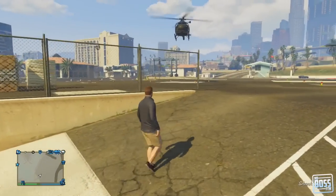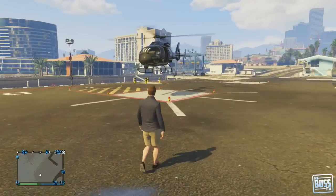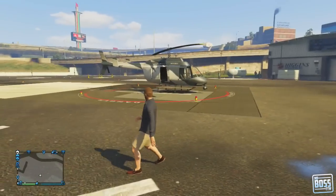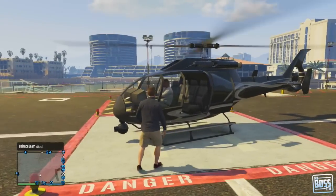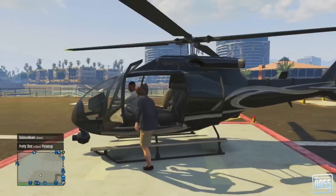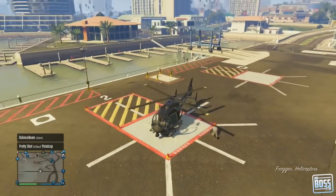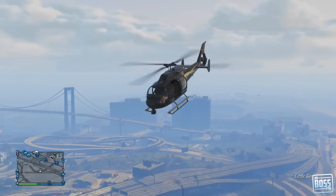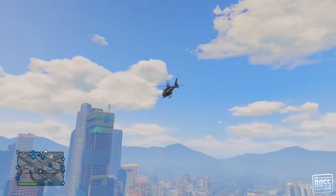Now ironically enough, there's kind of a helipad area that is very close to the same area. What's cool about this is it has two helicopters — there's a Maverick helicopter, which I've already shown you how to get in a previous video, but this is kind of like the FIB helicopter in this game. The Frogger is definitely a faster helicopter; it's more agile and can get higher at a much quicker rate. It's just a more agile and awesome helicopter.